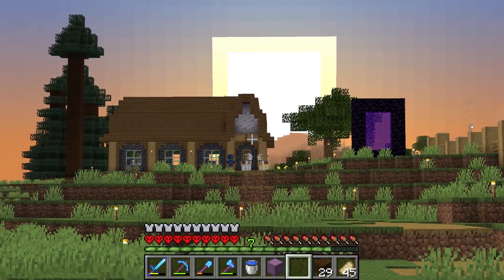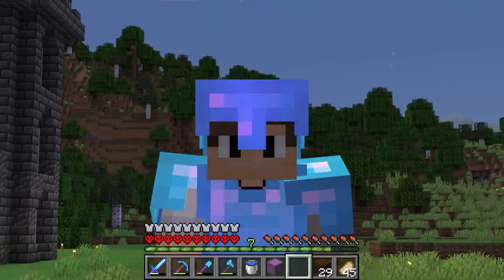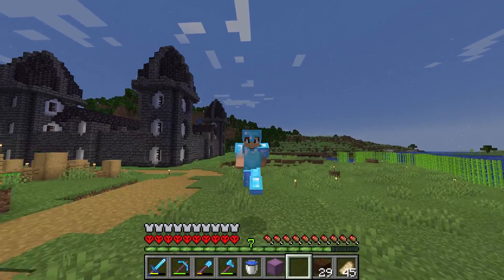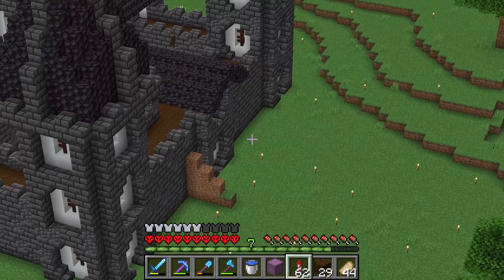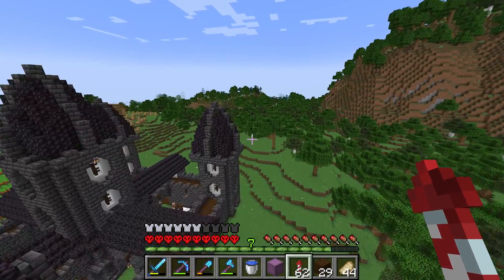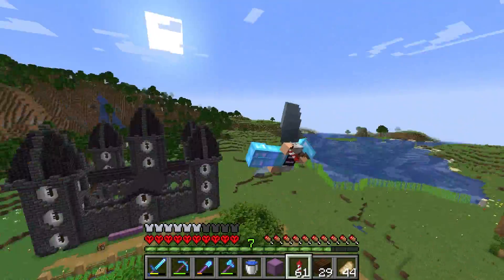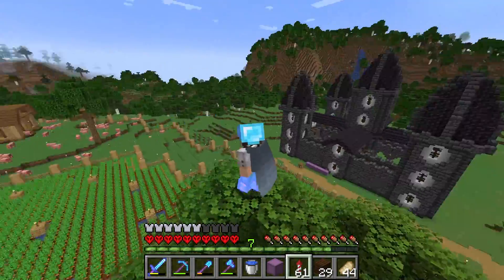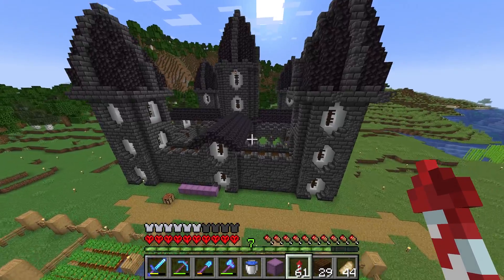That is a beautiful sunset. By the way, guys, we finished the castle! Let me get my elytra so you guys can really see this thing. Why do these guys keep showing up at my base? I don't want your bad trades, get away. I forgot that dirt wall - just ignore that. As you can see, it is pretty insane looking. I'm actually really happy with how it came out and we have quite a lot of villagers in there.